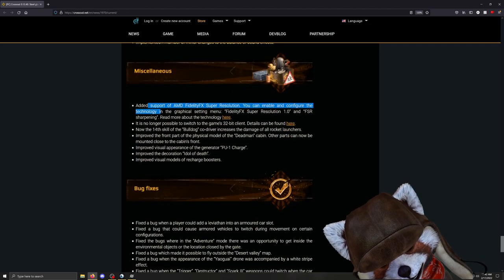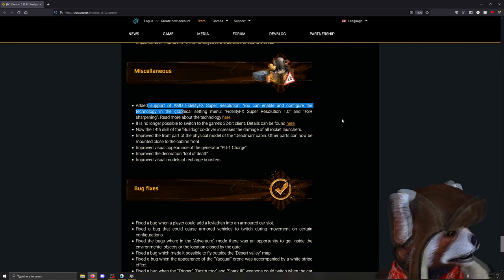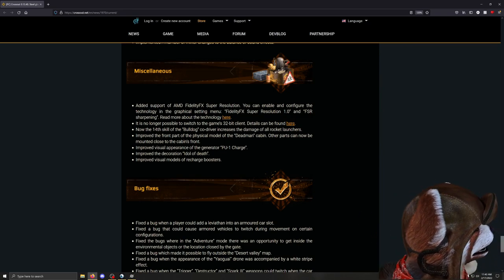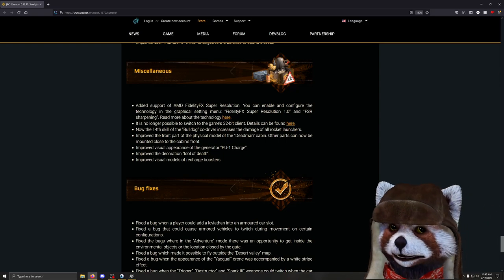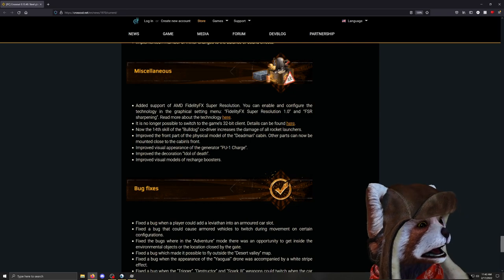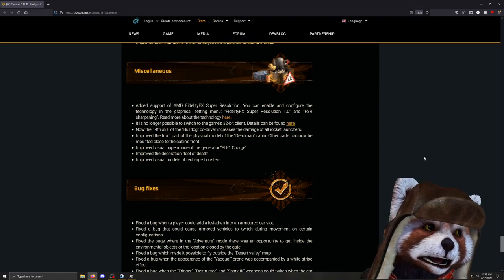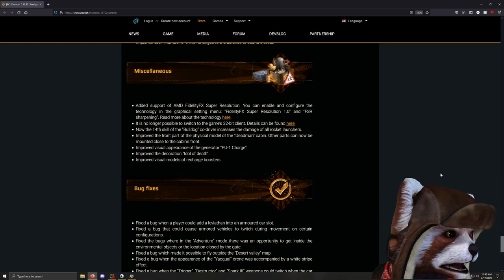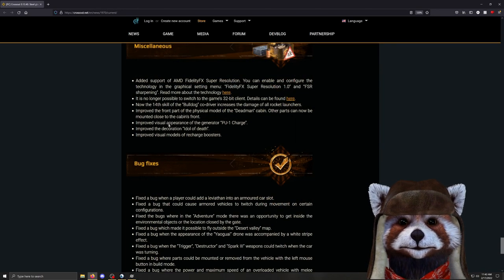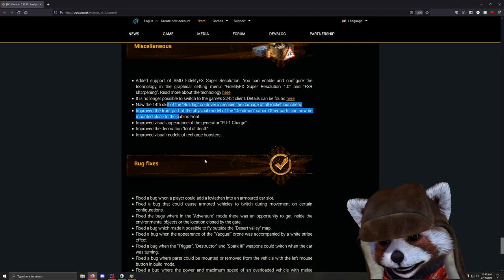There's actually a really cool change: AMD FidelityFX Super Resolution, which works similarly to Nvidia's DLSS — essentially a way to upscale your image to a higher resolution without actually rendering in native resolution, resulting in improved image quality with some potential artifacts and an overall reduction in performance cost. So you can run the game at 4K even though your monitor is only 1440p, and it lets you enable other settings like anisotropic filtering or shading. 32-bit support has been dropped, and the Bulldog has had its damage increased for all rockets — quite nice to make it more useful.